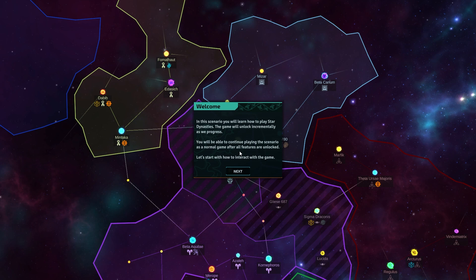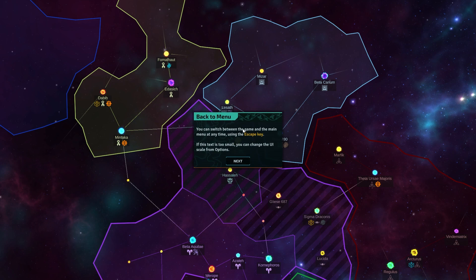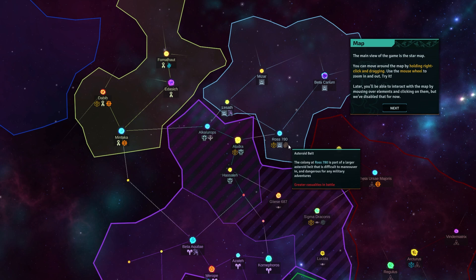Now, this is when you cold start the game — it gives you this straight away. Features unlock incrementally as we progress. I think this is a great way to introduce the game. You can switch between the game and the main menu with the Escape key. If the text is too small, you can change it in UI options. So let's just follow the bouncing ball for the moment. This is a great first impression for someone coming in that doesn't know the game.